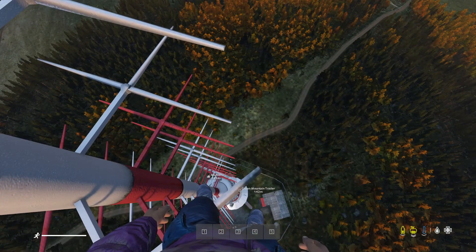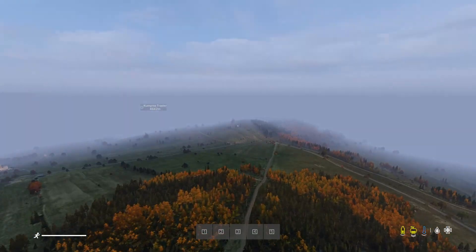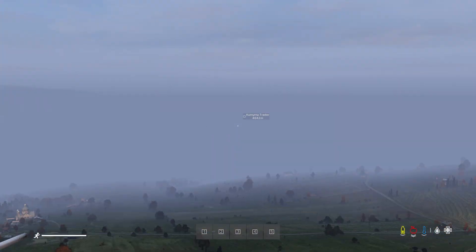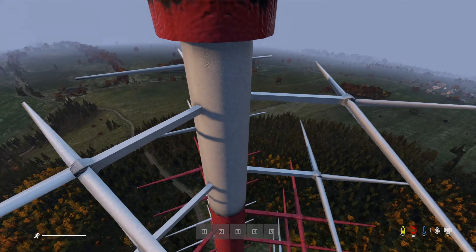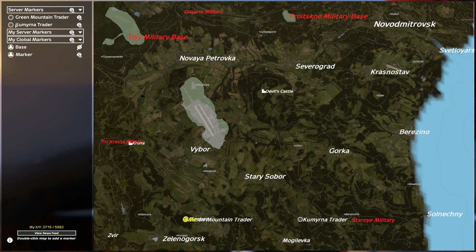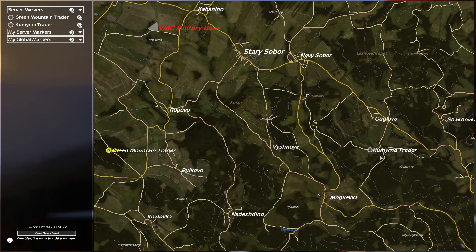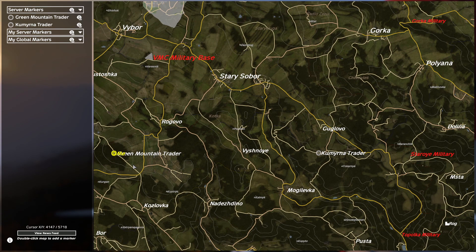You can already see the Green Mountain Trader marker on the map — it says 142 meters below us because we're 142 meters in the air — and we've also got Kamarovo Trader showing up as well. If you press M now, those two have changed: they were Bohemia Interactive and loot stash, but they've now changed to Green Mountain Trader and Kamarovo Trader. If a player presses M, they'll see straight away where the two traders are.